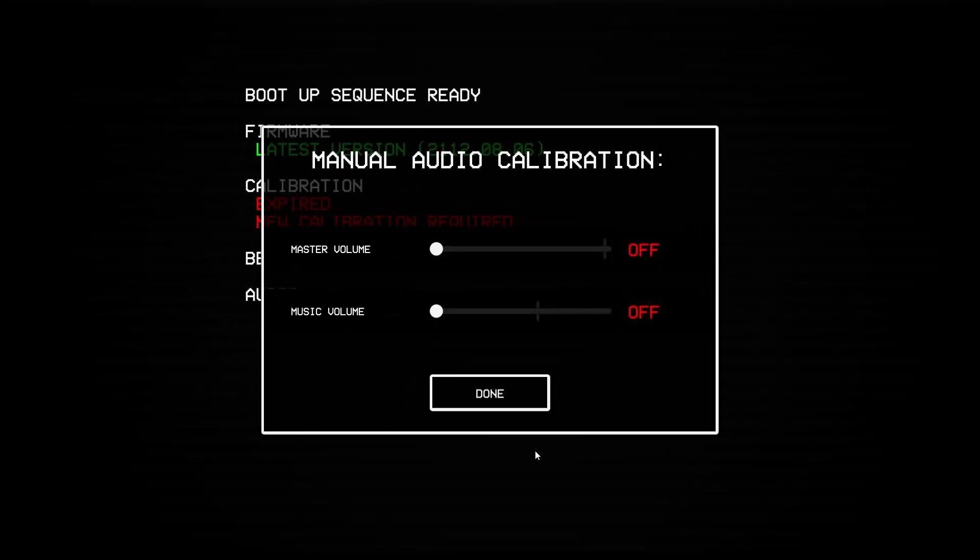Hey, what's up everyone, it's WB and Neutralizer here. Today we're gonna play UltraKill, the demo version on itch.io. I do not have to put this in the link — UltraKill is out on Steam and you could go play it. It's not free, it does cost money.